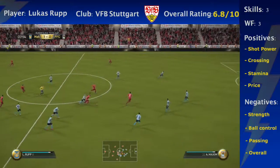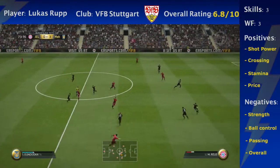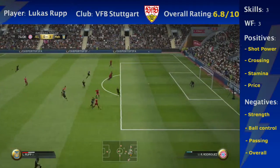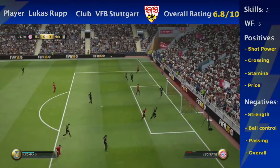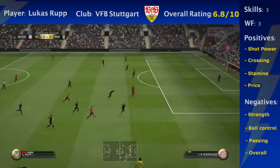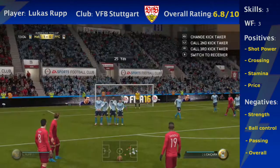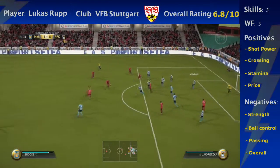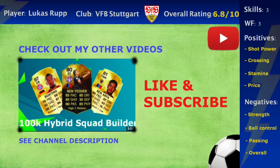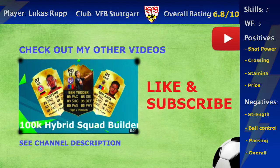Overall, I give him a 6.8 out of 10, which is an honest review. I'm not trying to sugarcoat him; I'm just trying to give you guys the best and most honest review I can. If you're looking to build a cheap Bundesliga hybrid, I would recommend going with Douglas Costa over Team of the Season Rupp, because Douglas Costa has more pace and 5-star skills, unlike Rupp who is only 3-star, which makes it even harder to dribble and create chances. Or I would even go with Bellerin, who's only about 1 or 2k. Team of the Season Rupp is not too bad a player, but giving him an honest review, I give him 6.8 out of 10. I hope this review helped and I will see you all next time.